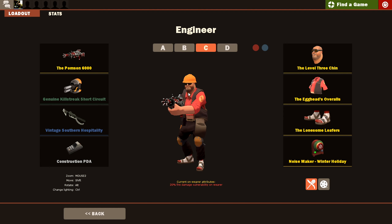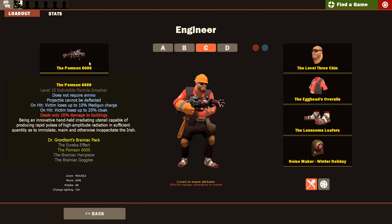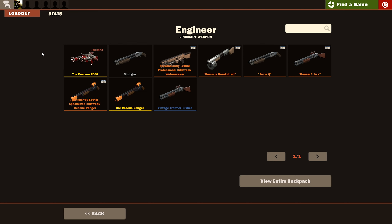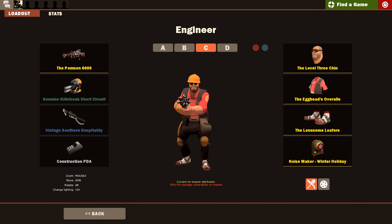Hey guys, the Basic Brick here, doing another episode of Team Fortress 2 Forgotten Weapons. This time I'm playing as the Engineer. First and foremost, the Pompson — I really don't know what to say about this thing that hasn't already been said. It is just bad, it's weird, it's difficult to use, it's buggy. It is by far the Engineer's worst primary and my least used primary.